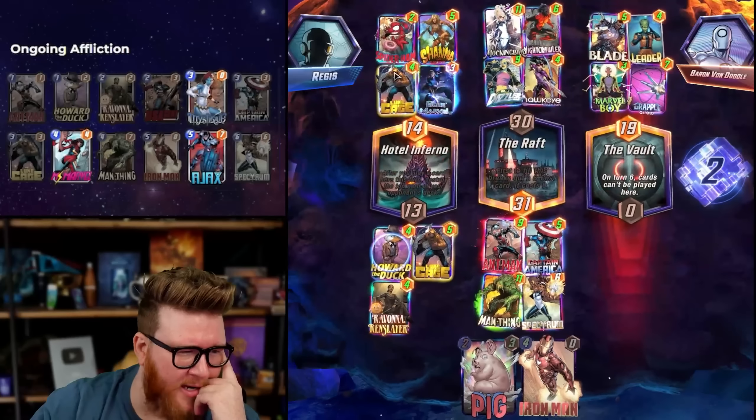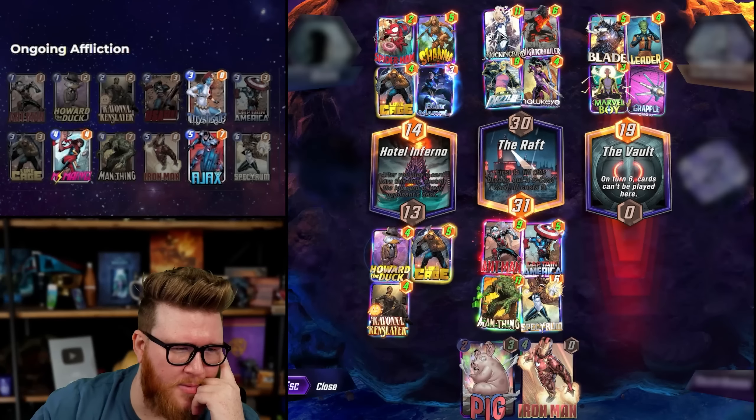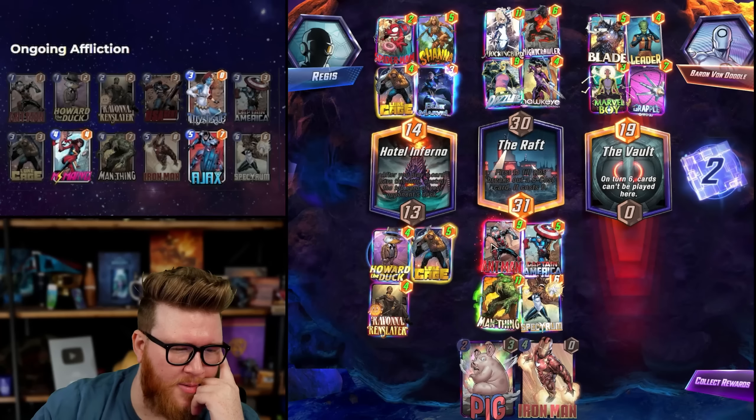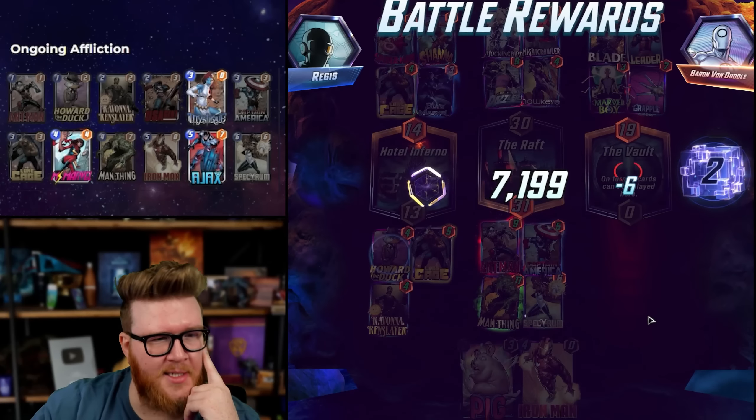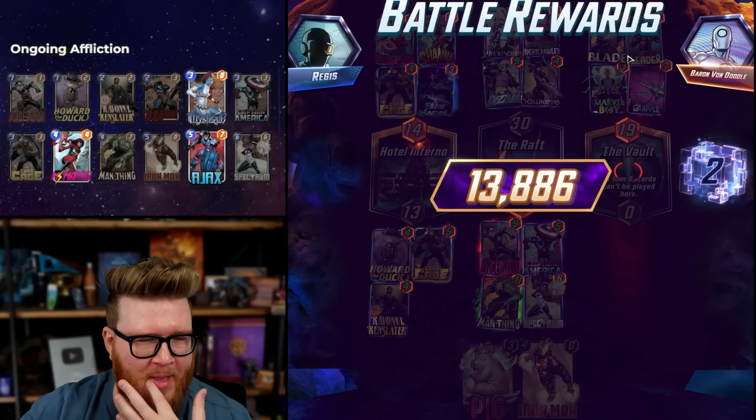That's actually so insane. I can't even believe that. I guess we lose right? Gilgamesh plus something — maybe they don't account for Spectrum left, feels unlikely though. Squirrel Girl Gilgamesh would be the dream line, probably move Nightcrawler left and play Squirrel and Gilgamesh mid. Spectrum's still gonna be enough left unfortunately. I'm only adding six which is thirteen. That freaking Leader — I just can't believe it. How hard would we be winning this game without Leader?